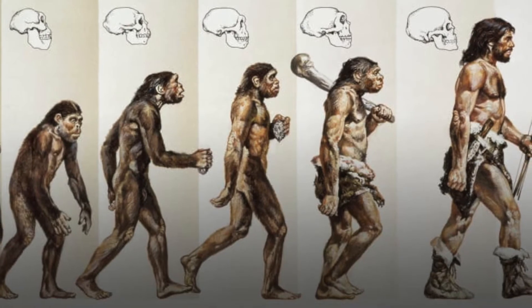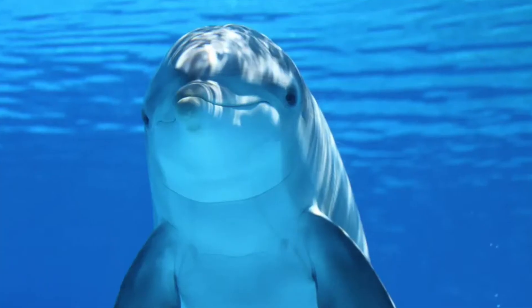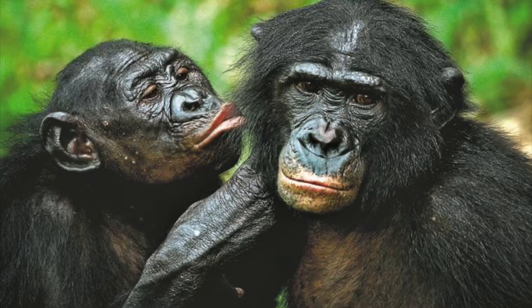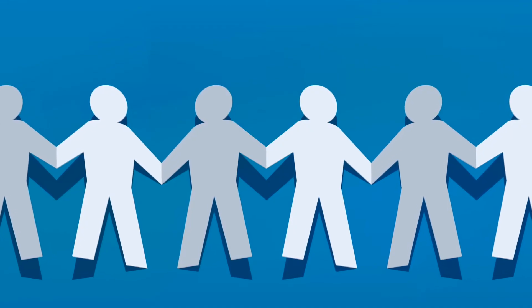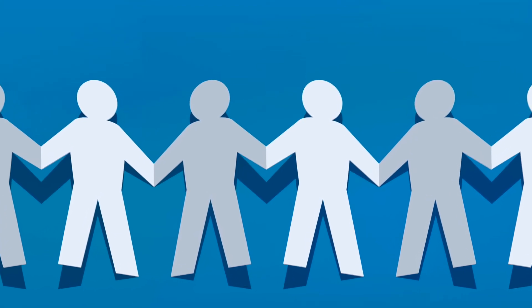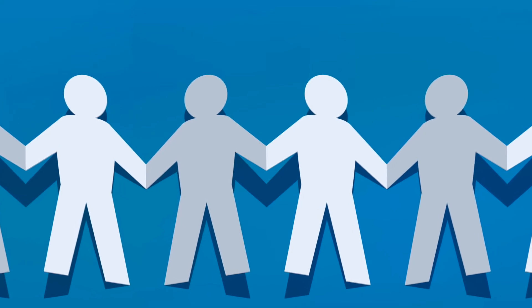Humans are the only species in the real world to have created a civilization, while dozens of species have created societies, such as dolphins, apes, and ants. Societies are necessary for a civilization to form because it is necessary that individuals work together. This is one advancement all aquatic civilizations have, though they lack the other advancements.